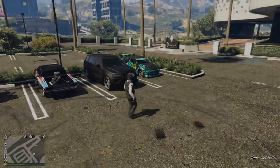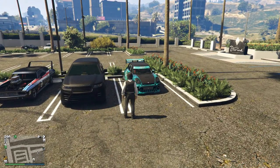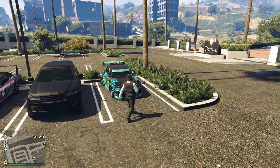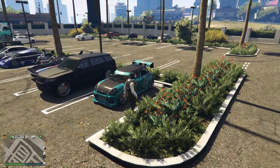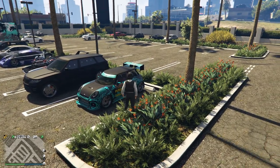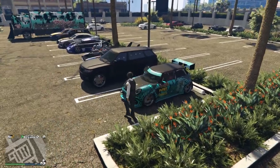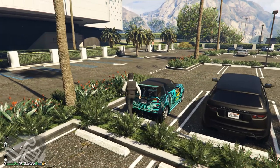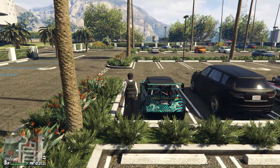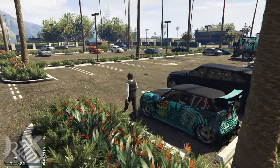Starting off we have the Weenie Issy Sport. This is the wheel spin vehicle on the podium this week. It's a pretty cool sports car — nothing insane but it's pretty fun to drive. It's got really good handling for the sports class, and it looks okay. I've never been a huge fan of minis, but it's a nice car. If you like rallying, even though this isn't the Weenie Issy Rally, it's still a pretty good vehicle all round when it comes to handling, even off-road.